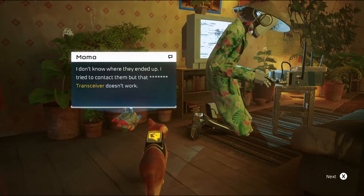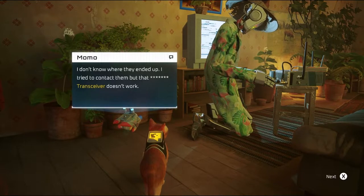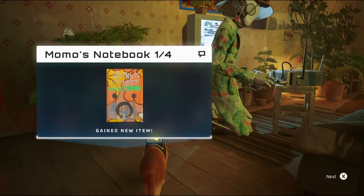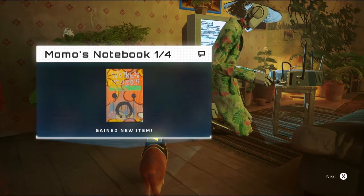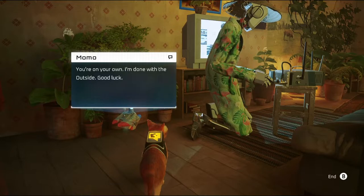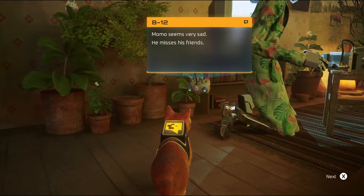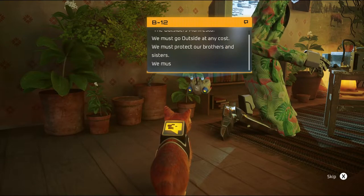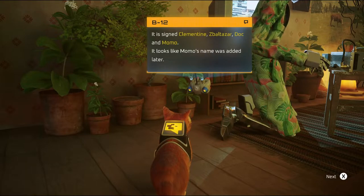'I don't know where they ended up. I tried to contact them, but that dang transceiver doesn't work. My friends and I took notes about our research on the outside — here, take mine if you really want to go out there.' Momo's notebook — one out of four. Gained new item. The other person was Clementine — so does everybody have four notebooks? 'You're on your own. I'm done with the outside. Good luck.' Momo seems very sad. He misses his friends.